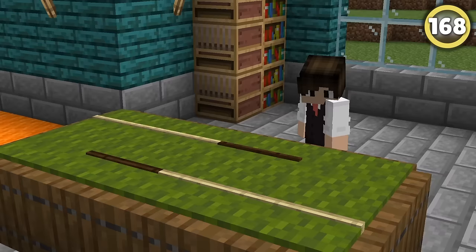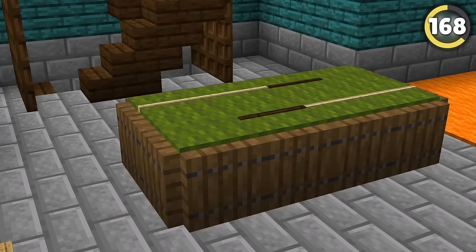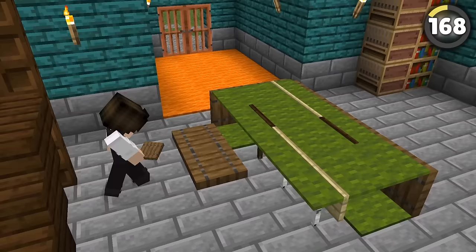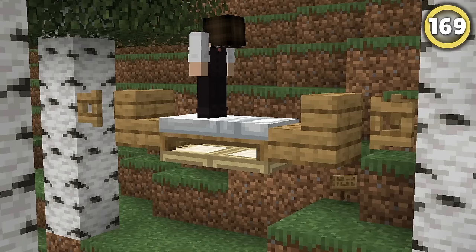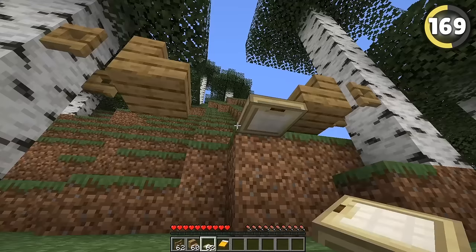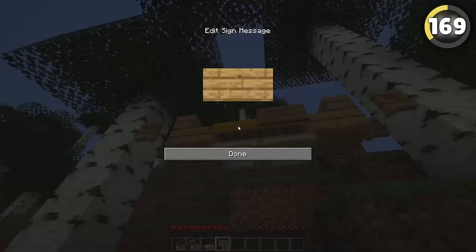Ever wanted to play pool in Minecraft? Well, you can't, sorry to disappoint. But you can make a pretty cool looking pool table by placing signs like this underneath green carpets and then surrounding it with trapdoors. For a build hack you can use, try building this hammock — hook it up using fence gates on the side, then attach some stairs, trapdoors to place the bed on, and some signs to complete the shape.